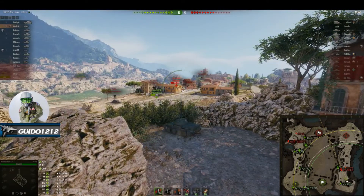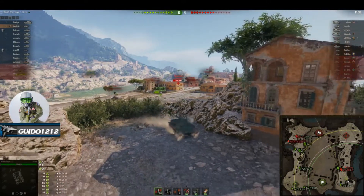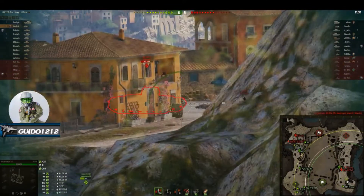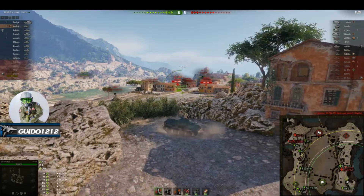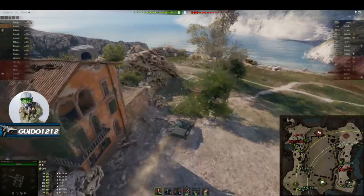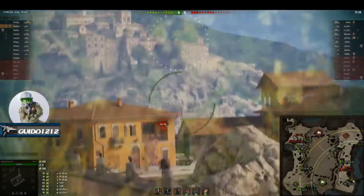He's looking at this 220 who does not show any inclination to come out from behind his hidey hole. A little bit surprised he's not taking arty fire, but he must be tucked up against the building close enough that he can't be hit or he's just being ignored. So we're very carefully looking for a shot in here. There's a track — that's not going to do anything but track him at best. The M3 Lee takes a hit.